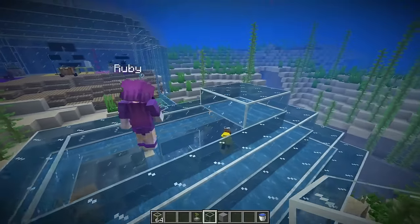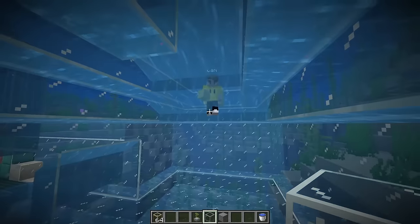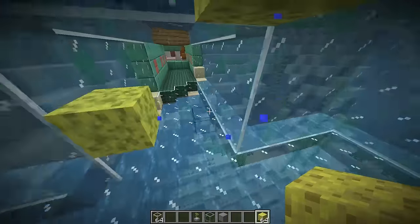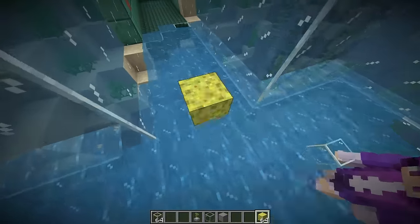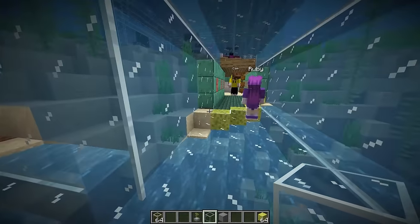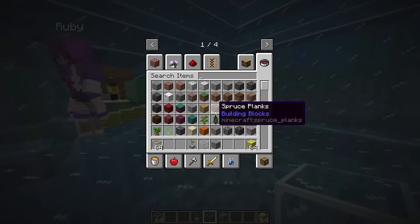Our house kind of looks like a bubble underneath the water - if you look at it from the right angle. Let's build the same type of dome ceiling again. We're almost done with this room - let's finish up the roof. Now it's sponging time again! Everyone grab a sponge - gotta slurp up all this water. Gotta go slow, place them all.